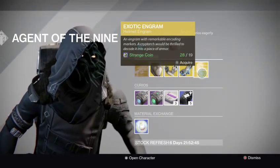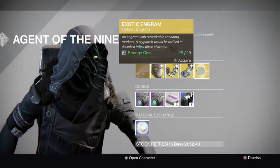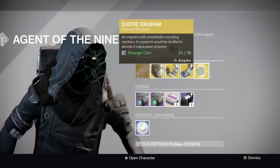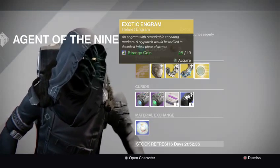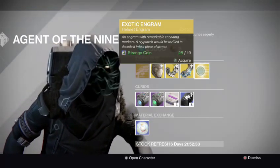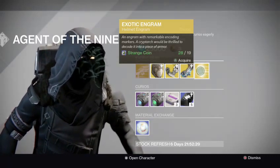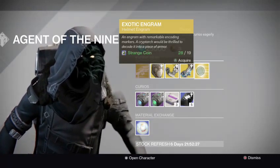I mean, Strange Coins — now they just give them to you, like completing bounties, finding them from chests, doing Crucible. They give you, like, a max of five from bounties, and sometimes even a max of five in the packages you get from your Vanguard or Crucible.